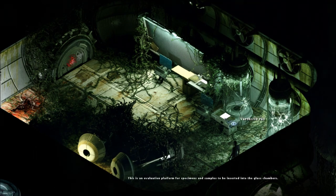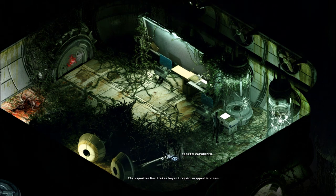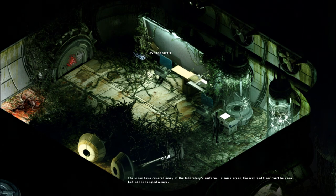Here we have a vaporizer pad — an evaluation platform for specimens and samples to be inserted into the glass chambers. Can I use it? No. Here's a broken vaporizer, lying broken beyond repair, wrapped in vines. Another one wrestled from its upright position — the vaporization chambers are now resting idly on the floor. A network of green veins snakes across every surface. The vines have covered many of the laboratory surfaces; in some areas the wall and floor can still be seen behind the tangled weave.